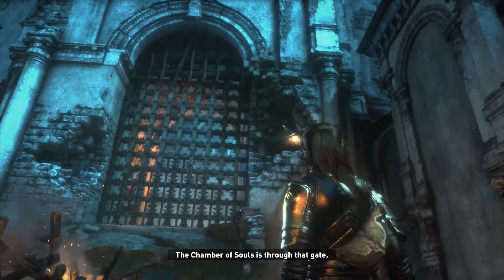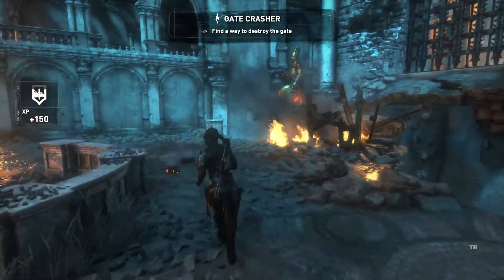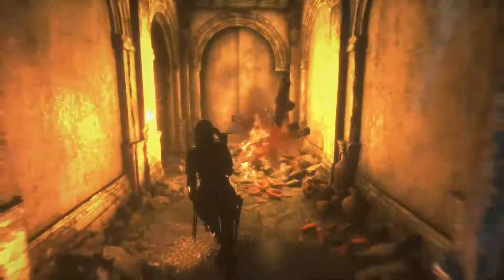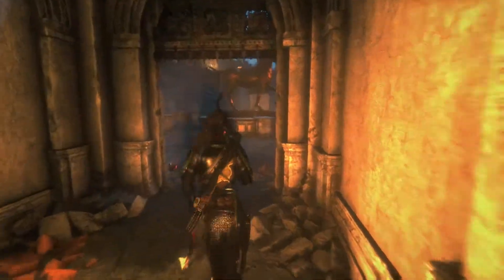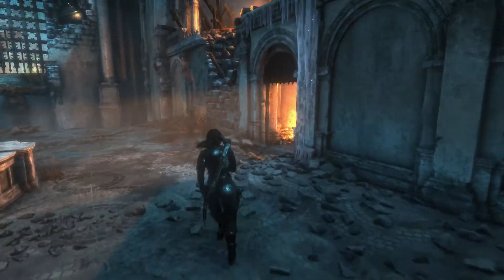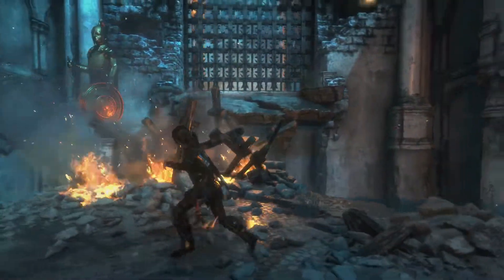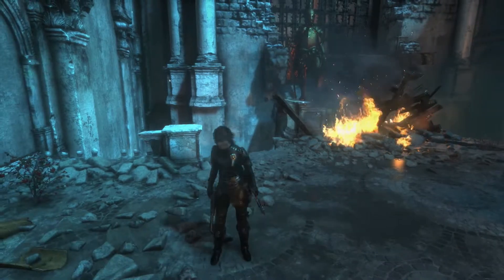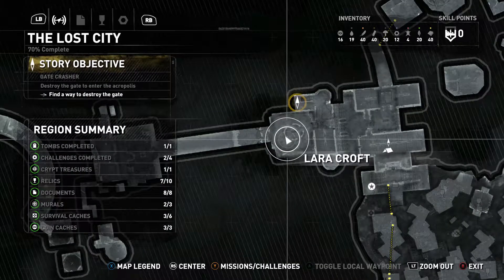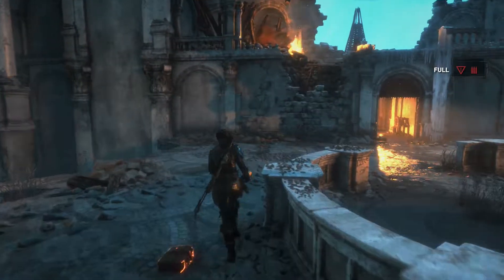Almost there. The Chamber of Souls is through that gate - just need to find another trebuchet. Not another trebuchet. These things are haunted, I don't like them. Well, I like them when they're not haunted. There was a whole other side to this place that I didn't really get to explore though. I don't know if I can find a way back. Looks like it's going to be the way forward. I think they kind of blocked me off. I'm sure we'll have the opportunity to come back later. Just that challenge over there - that's from the statue I broke, I think.